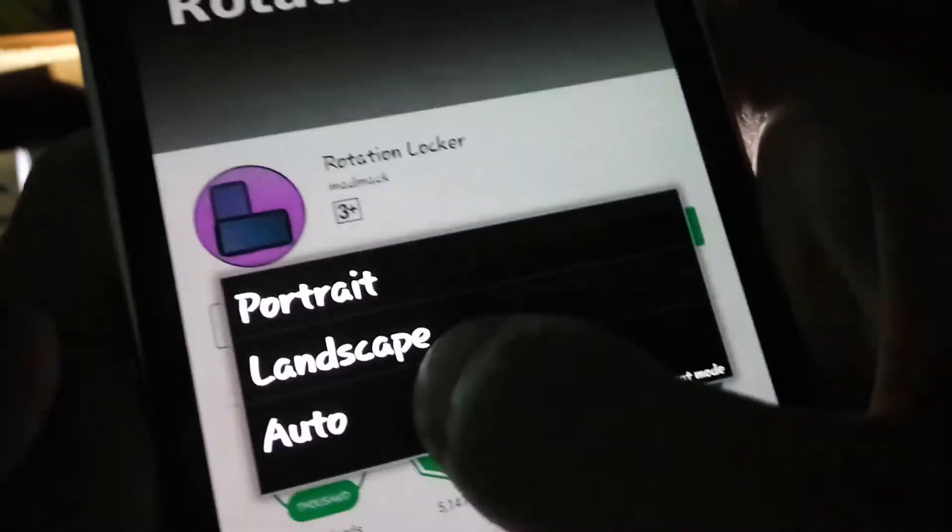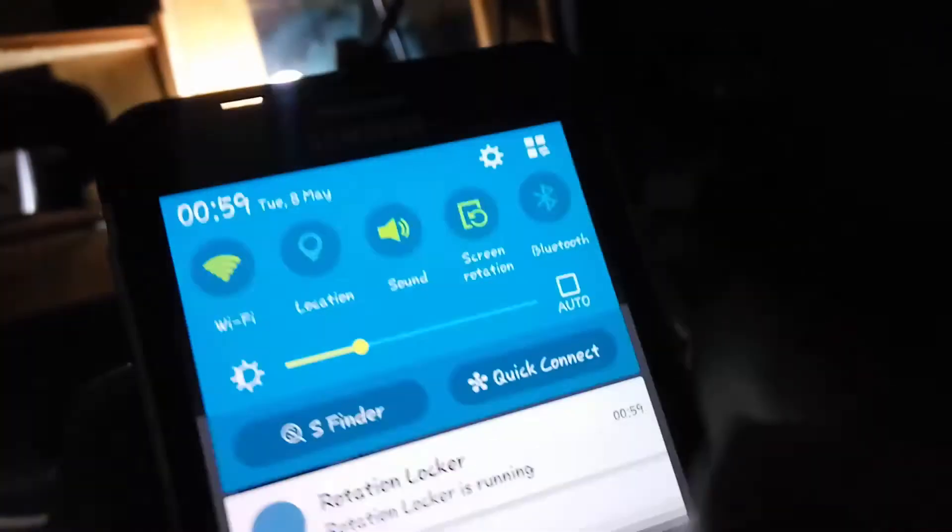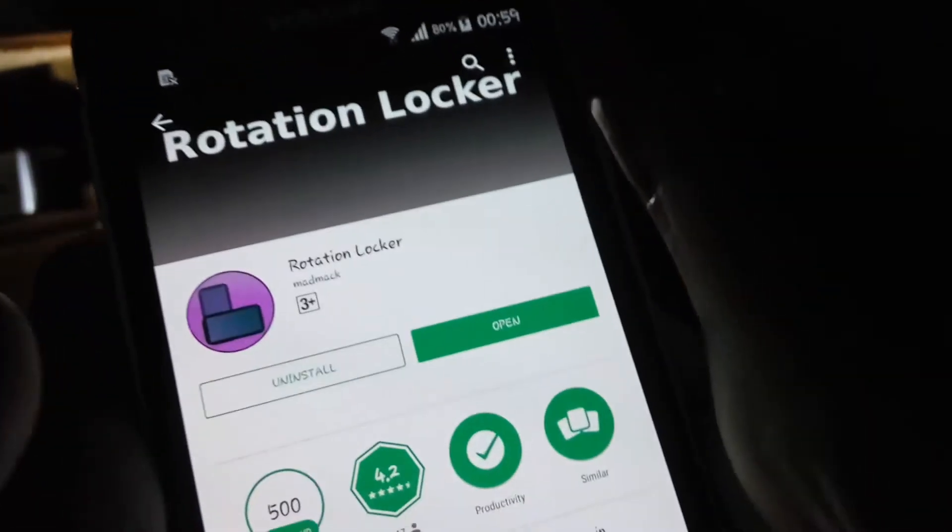Hold the auto-rotate option for a second like this — it's now running in the background. All right, so now open PUBG Mobile.